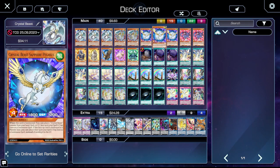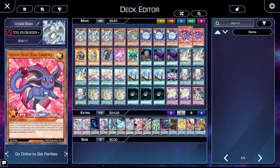Next up, three copies of Sapphire Pegasus — it's still probably the best Crystal Beast, if we're being entirely honest. When this card is summoned, you can place a Crystal Beast monster from your hand, deck, or graveyard face-up in your spell trap card zones as a continuous spell, plus it has the normal Crystal Beast effect. Ruby Carbuncle: two copies of this, and when it's special summoned, special summon as many Crystal Beast monsters as possible from your spell trap card zones.